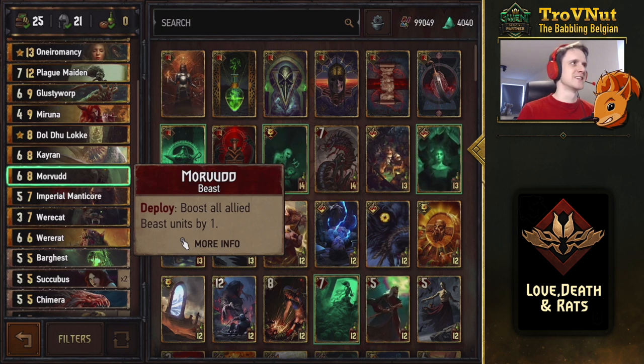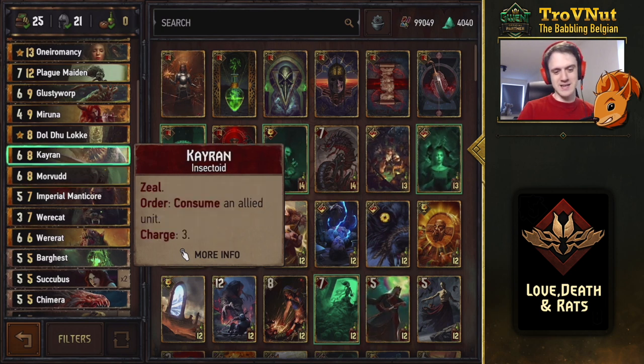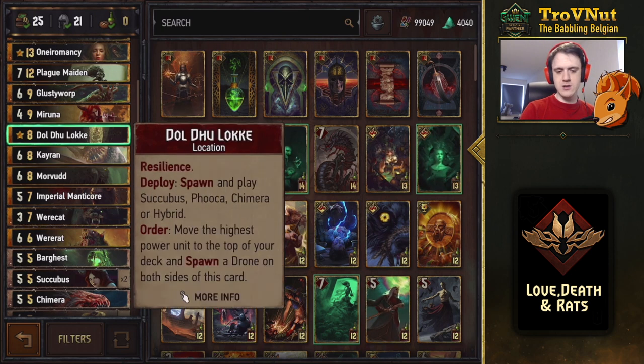K'Ron is almost an auto-include in this deck — you can consume three units with this card, boosting the Vran Warriors and allowing you to consume three succubi, which is just the best. The location card we talked about — you'll mostly want to spawn the succubus with it even earlier so you have a third one as a backup in case one is banished or pulled from your side.